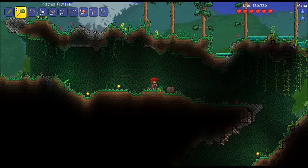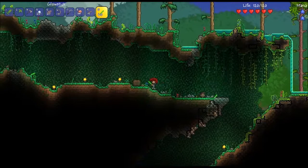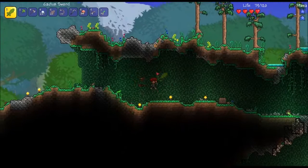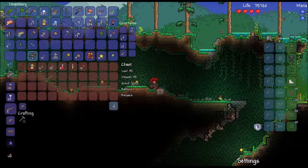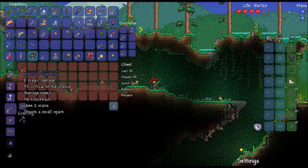Alright guys, we are finally back here. I'm so pissed — sorry, it was such a pain to get back. I died probably three or four times on my way back. These guys do damage but they drop a lot of cash. Let's check this chest. Iron skin potion, a healing potion, a grenade, and — oh dude — a Wand of Sparking! Let's go!